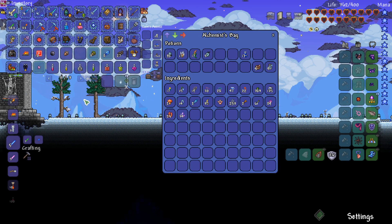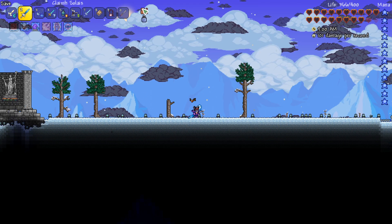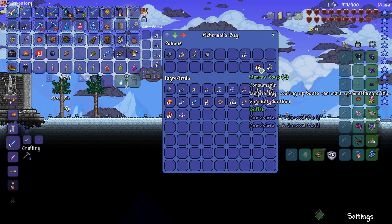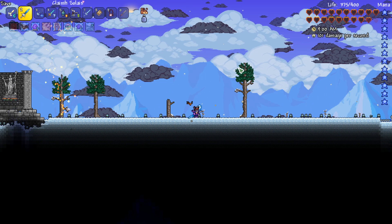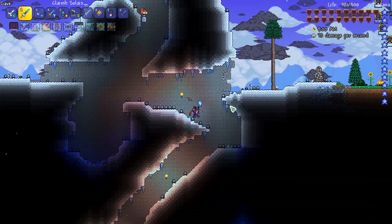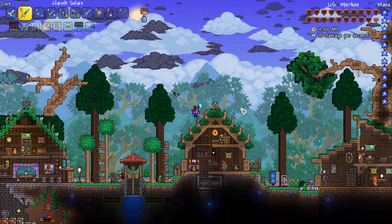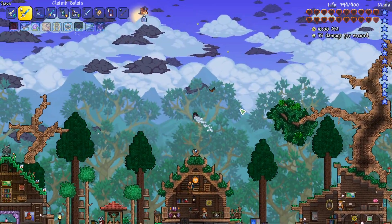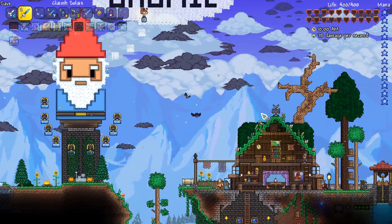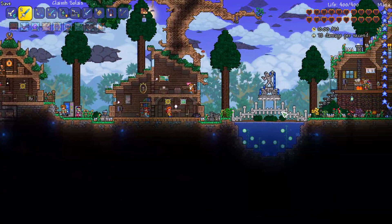Thank you all very much for watching. Next time we got some frost plums. Next time we're gonna go - actually we don't even need to eat, it's perfect. I ate when I buffed - pressing B eats food, that's why I had nausea, because I actually ate one of these. Anyway, next time I think I'm gonna fight the Black Pearl event - or not the Black Pearl, the Tide Event, which is one of my favorite events. I think we can fight it now - there's a pre-hard mode version and a hard mode version. This is amazing - I can even double jump with this! Thank you all, I'll see you next time. Peace.